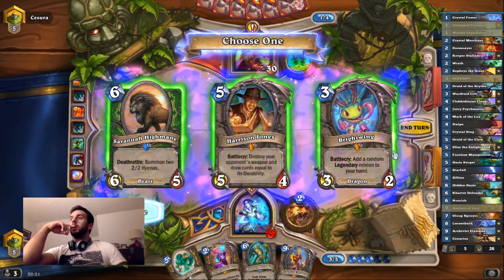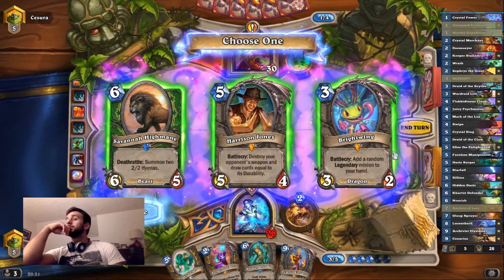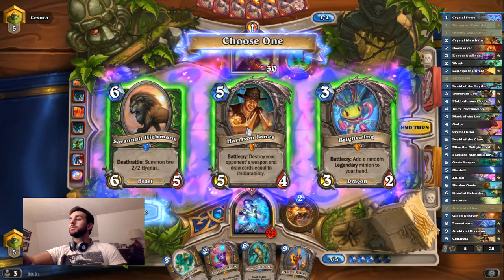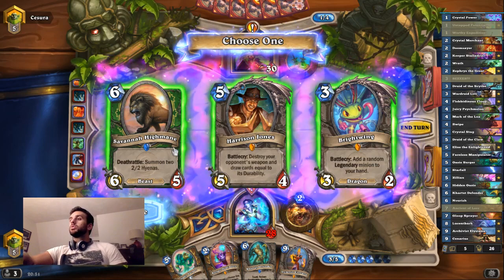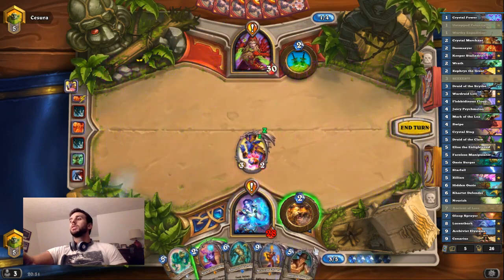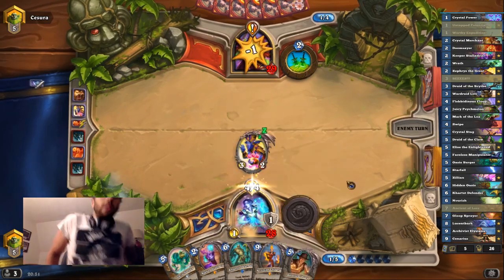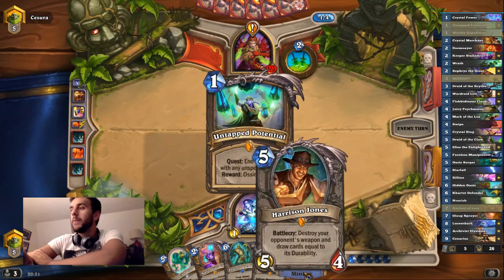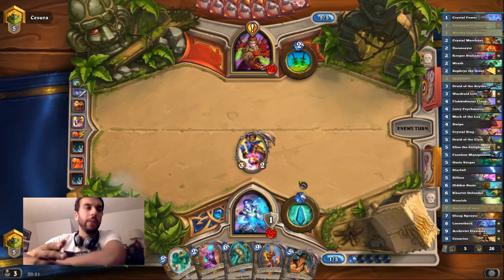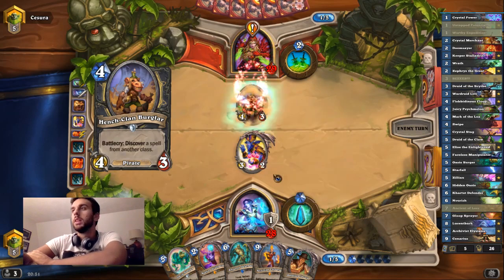Just play Zephyrus on an empty board. Harrison Jones — a good 6-drop. I'm going to go for Harrison Jones just to destroy maybe one of his hero power weapons. That's interesting that it gave me Harrison Jones even though my opponent doesn't have a weapon yet, so it must know that I'm playing against a Rogue. Zephyrus' mechanic is so cool — it's a really well-designed card.